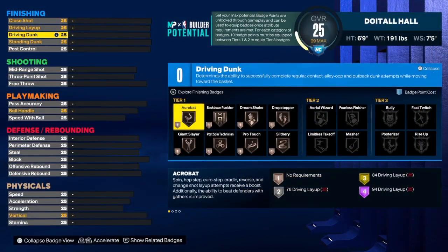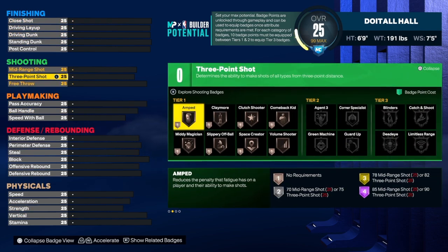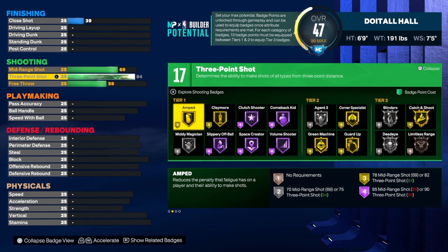We're going to start with the shooting, because when most people see this build name — athletic finisher — they're gonna back off and say he can't do anything but finish, leave him open, make him shoot. But guess what? You've got an 84 three-point shot. If you make me shoot with this build it's gonna be over with, because that 84 three-point shot will guarantee that you make a lot of shots — that is if you can shoot and if you get your jump shot.